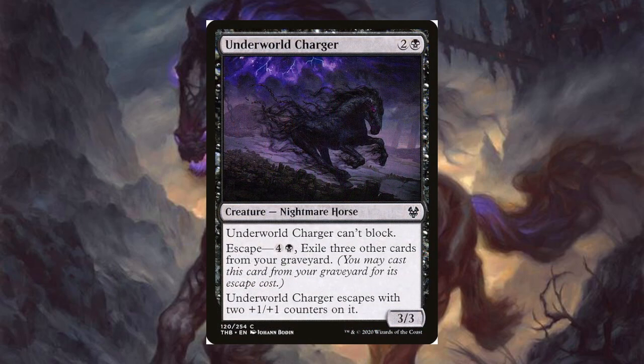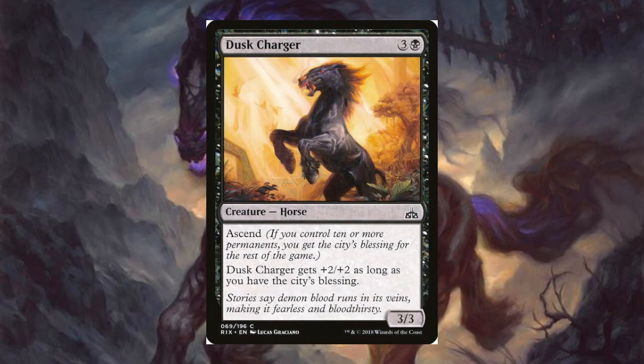Underworld Charger for two and a black — it's a 3/3 nightmare horse. I actually like the art on this one a lot, it's pretty cool. It can't block, but when you escape it for four and a black, exile three other cards from your graveyard, and it escapes with two +1/+1 counters on it — so it's a 5/5 for five mana and three other cards. Not that bad at all.